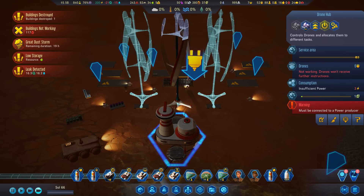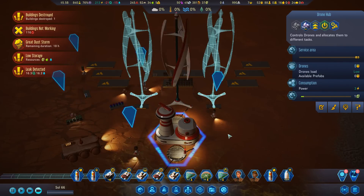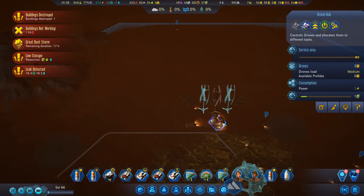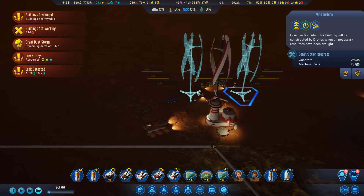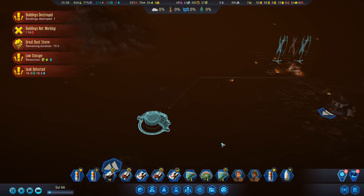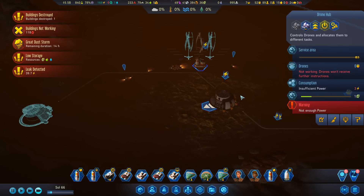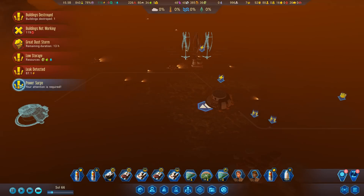Okay, so we've got the drone hub built. Now we need some power for it - there's the power. Awesome, it's all happening! Let's prioritize these as well, because if we get all of these active this won't work - which is what's happening.